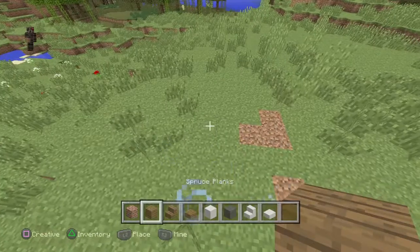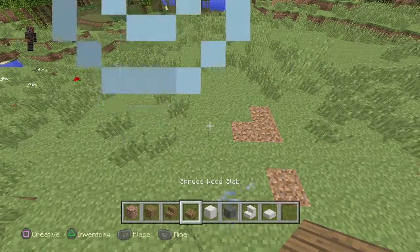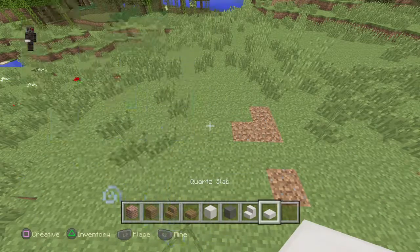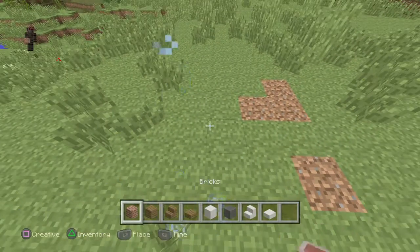I'm going to be using brick, spruce planks, spruce wood stairs, spruce wood slab, pillar quartz block, gray wool, quartz stairs, and quartz slab. So, let's get started.